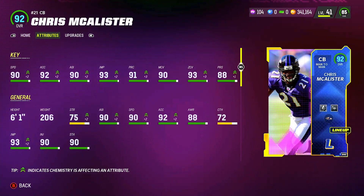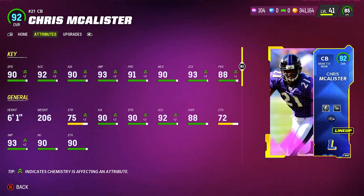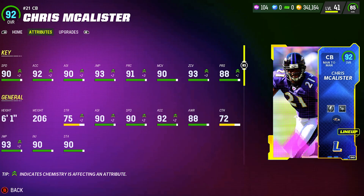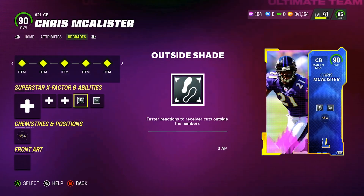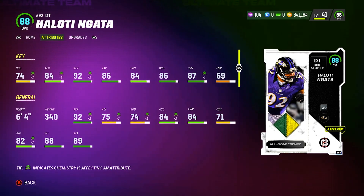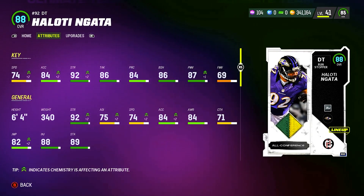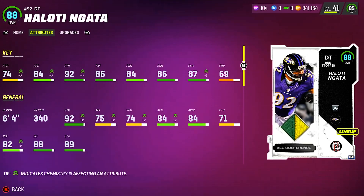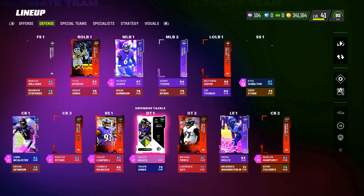The McCallister legend card just came out this weekend with 90 speed, 93 zone, 90 man coverage, six foot one — great stats on this card. We'll be trying out some new abilities like Outside Shade, and we've also got Medium Route KO. We're gonna be running lots of man today. Rounding out our key players, we've got six foot four, 340-pound Haloti Ngata with 87 power move and 86 block shed.